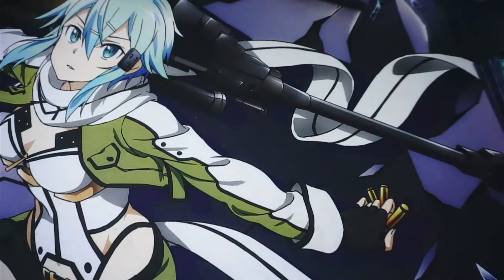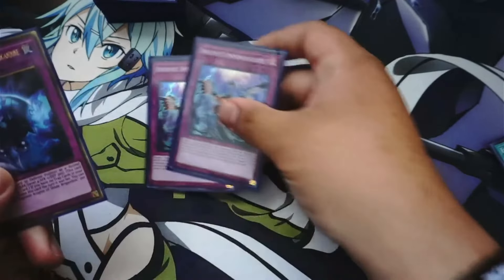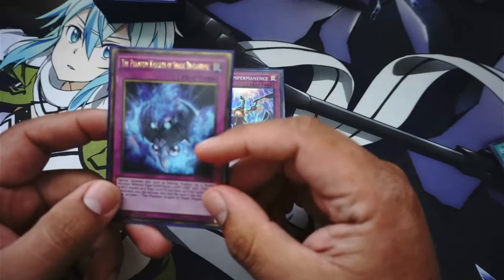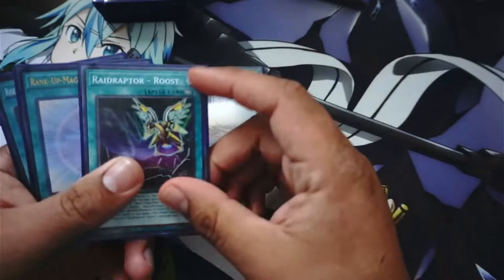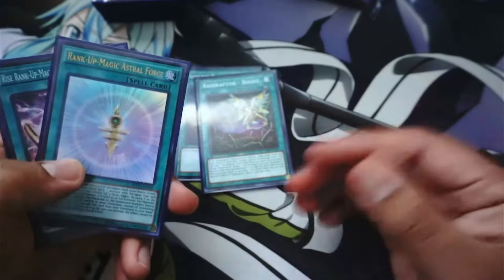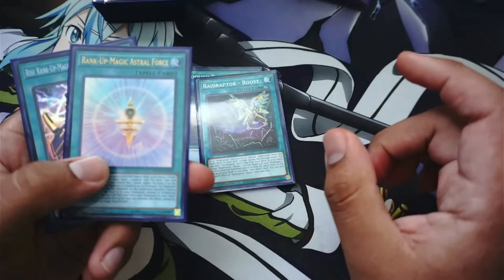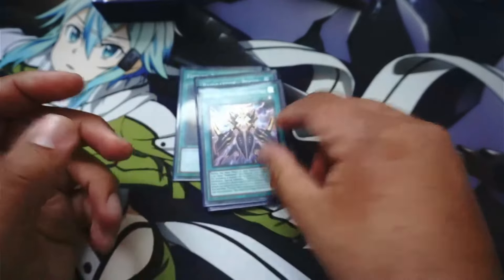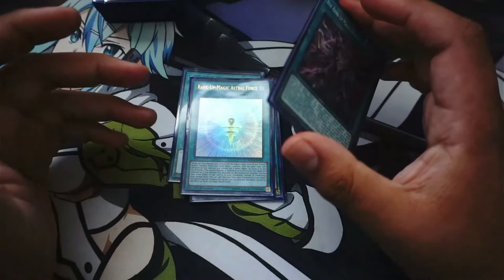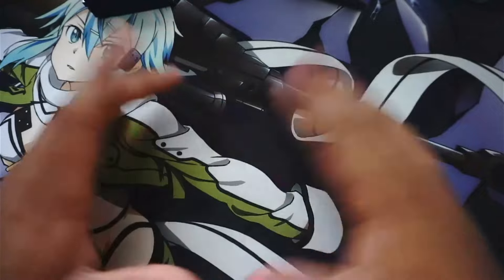Now for spells and traps — also a work in progress. I don't really use Called by the Grave much but I'm running two. I also have one Phantom Knights' Fog Blade — a little extra play if you're in need of a Dark attribute monster. For spells I have Foolish Burial, Raidraptor's Roost, and Rank-Up Magic Astral Force. I know there are other rank-ups you can use, but Astral Force lets me get even-rank numbers onto the field. I also have Rank-Up Magic Raid Force, which does come into play.